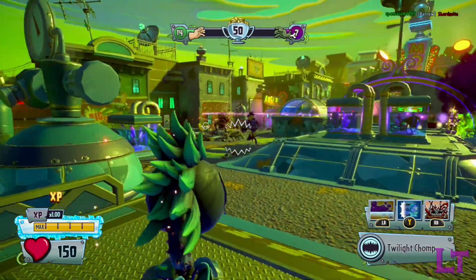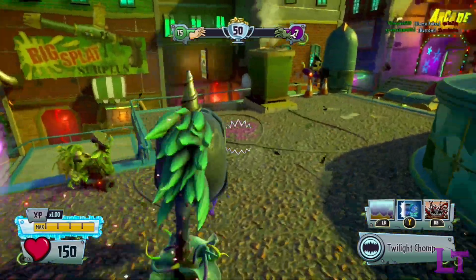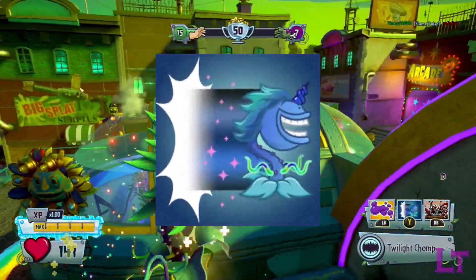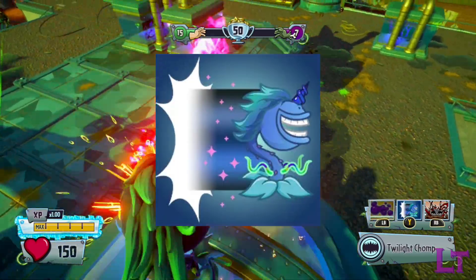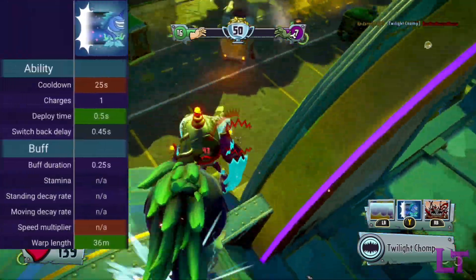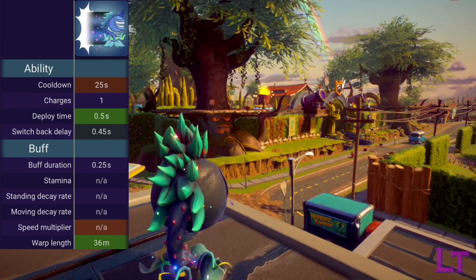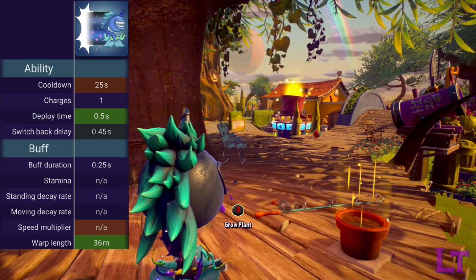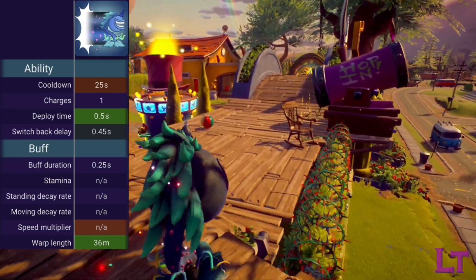Because he is the offspring of the unicorn chomper, he also gets an ability exclusive to him known as the twilight warp. This warp is similar to the rainbow warp that the unicorn chomper has in teleporting him forward. However, this warp only has a single charge with a 25 second cooldown, for one main reason: since this warp goes exactly twice as far as the rainbow warp in a single use, at a massive 36 entire meters.